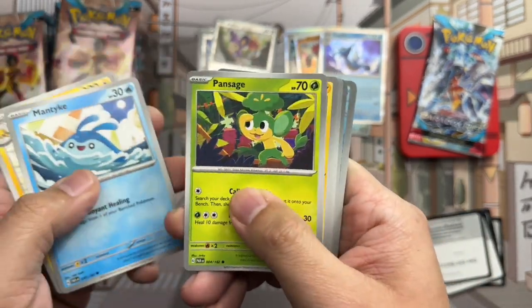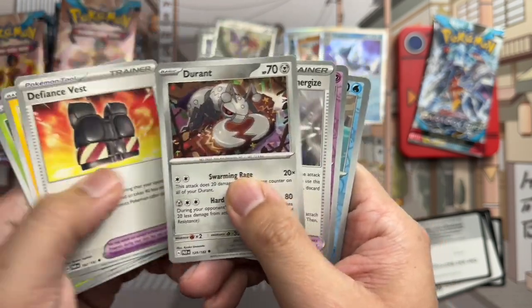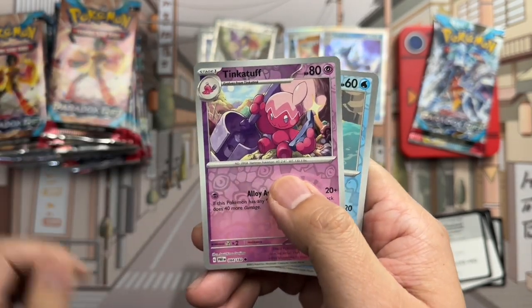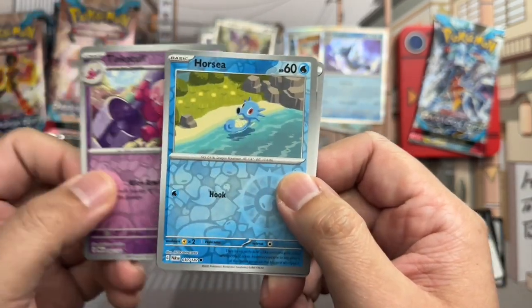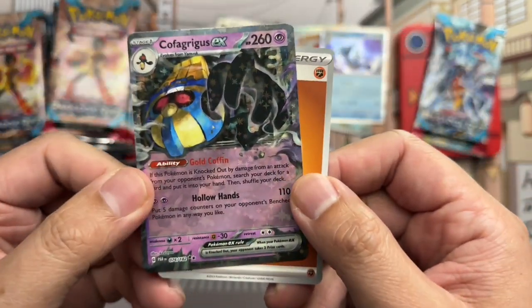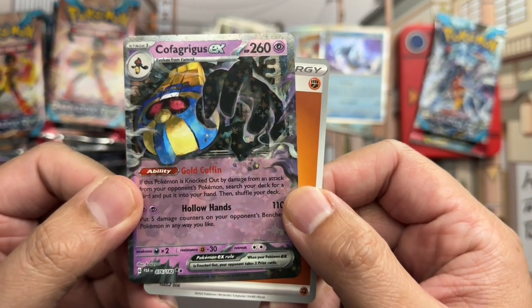Galvantula, Mantyke, Pansage, Minun, Defiance Vest, Durant, Turbo Energize. Tinkatuff reverse, Horsea reverse, and first up — we got Cofagrigus EX. We got that one before.